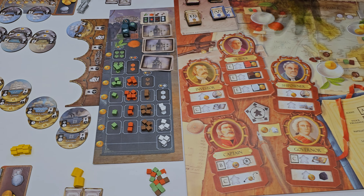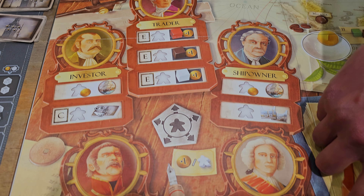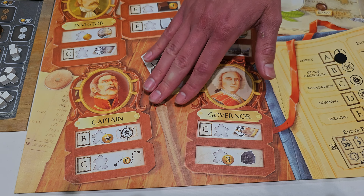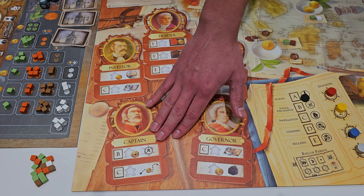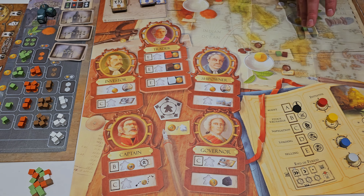Throughout this, you'll have agents that can help you increase the price at which you sell, or maybe decrease the cost at which you purchase things. You can also manipulate player turn order and manage other fares and fees as you go further east into the markets.